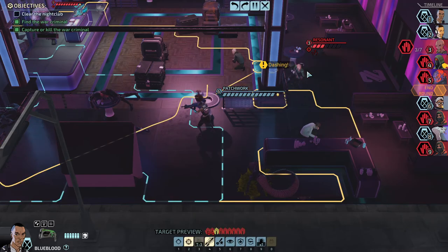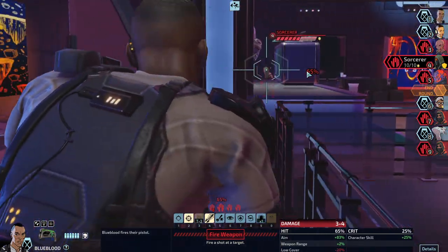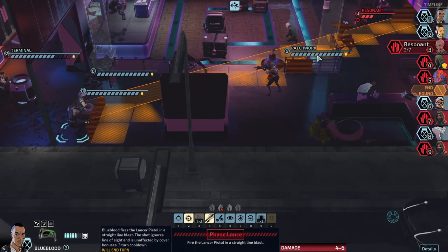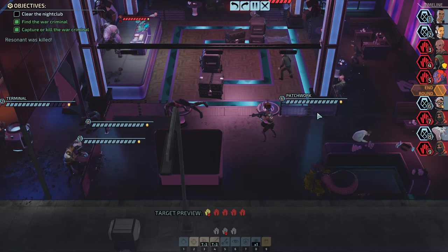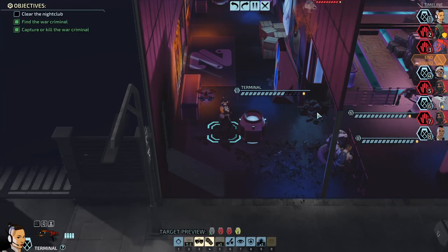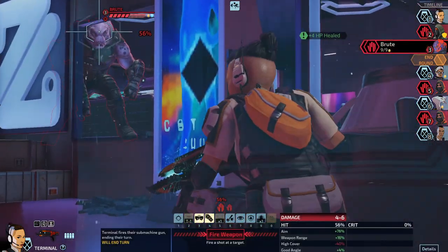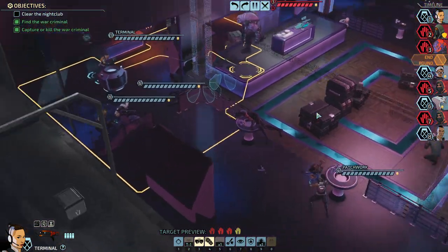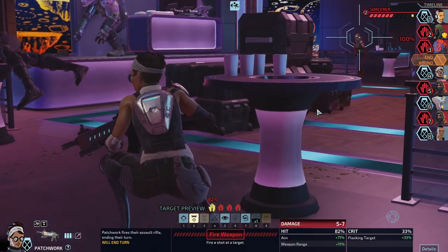Okay, we can take that shot on the resonant. Let's shoot at the sorcerer, and the last shot - we are not hitting multiple targets, we are just trying to finish up the resonant. Last, we got a heal on Terminal. I can make someone else act. Patchwork has a pretty good line of sight on the Brute and Sorcerer apparently.